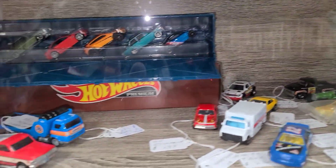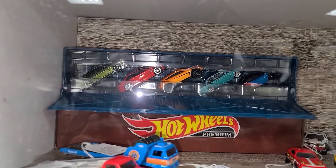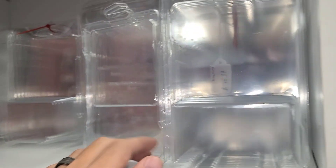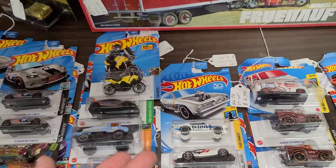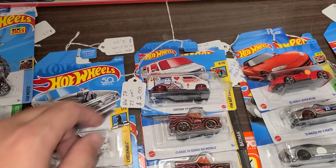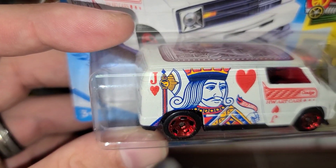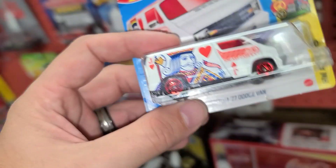There's a bunch of loose cars up here, the hauler - he's also got protectors, and they're Sterlings. Looking through to see if there's stuff I wanted - this King Kuda is awesome. But then I looked over and remembered I was trying to find this for the longest time - it's a short card. That symbol right there is a Treasure Hunt. Just a little bit of it showing - super cool. How much? Two dollars. You're coming home with me!